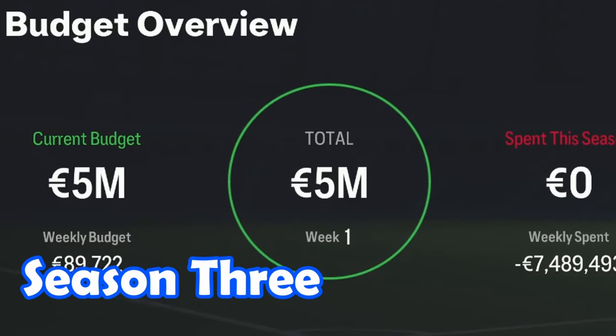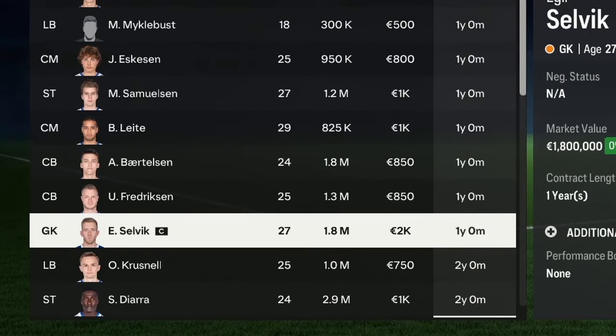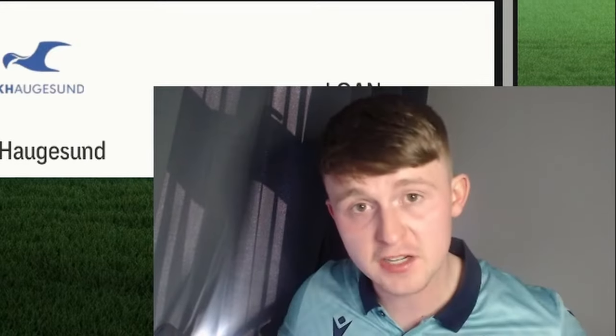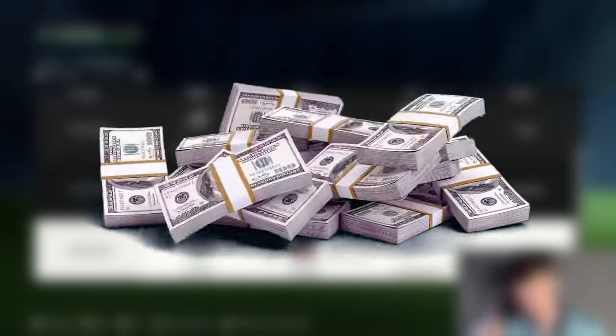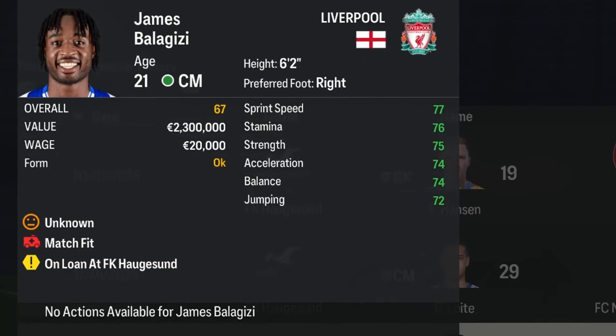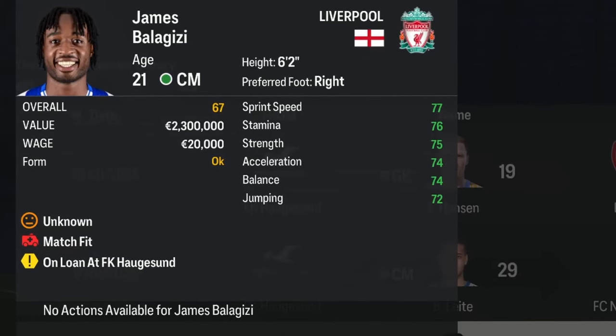We've arrived in Season 3 and we only have 5 million euros to improve our squad. With a lot of key first team players out of contract at the end of the season, we might only be able to make one addition. We've reached the end of a difficult transfer window as we missed out on all our top targets — we just didn't have the finances. So we've made two incomings: James Balagzzi of Liverpool on a two-year loan with an optional future fee of 2 million euros — 67-rated, 6'2, 21 years old.